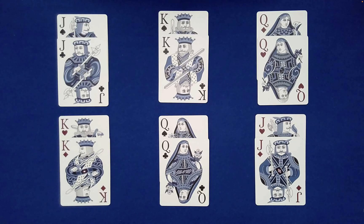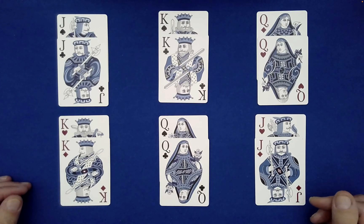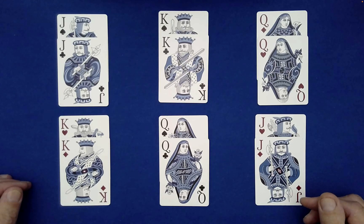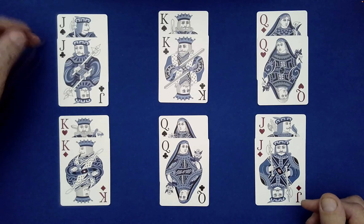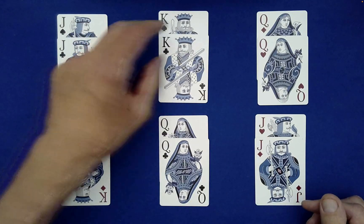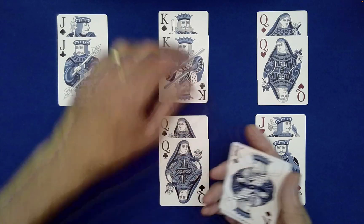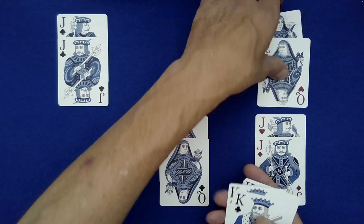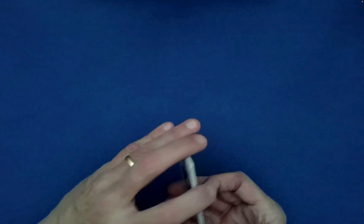I have a royal miracle to share with you today. As you can see, I have all of the face cards and I have them paired up according to their companions — for instance, the two black jacks, the two black kings, the two red queens, and so forth. You can pick these up in whatever order the spectator would like; it doesn't matter. Turn the cards face down.